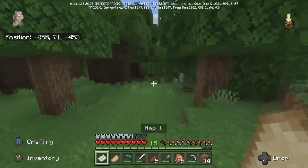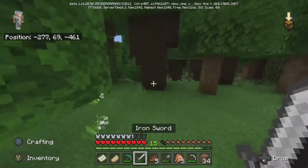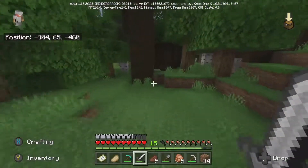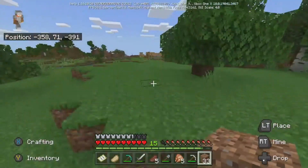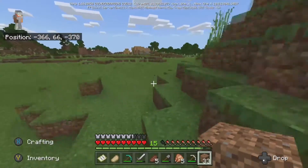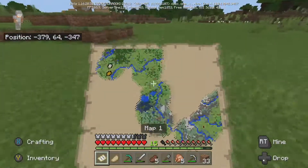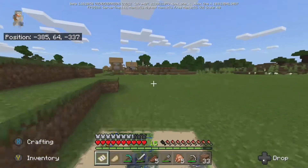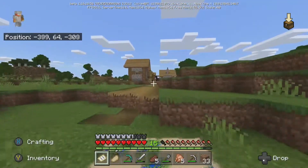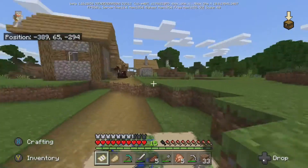We've come across another village boys — there's village three, found by Howie OG. I'll write the coordinates down. If you're wondering why we're writing all the coordinates down, eventually in one of the episodes we'll make a cart system for all the villages, mob spawners, and all the different locations.